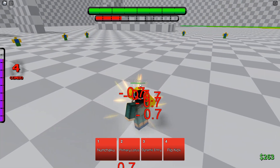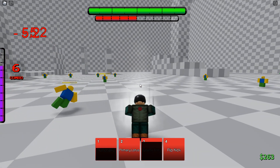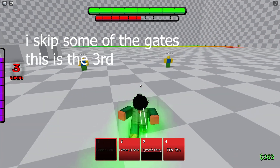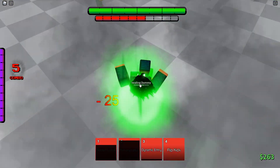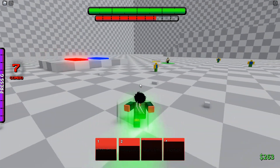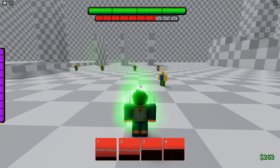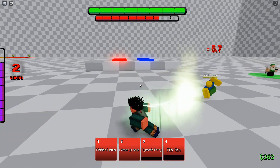Time to look at the third or sixth gate — I don't know how they're opening the gates. Now he does 5-something and his moveset has changed. He has Hidden Lotus and Primary Lotus. His flip kick is still the same, his dynamic entry is still the same, but now he has Hidden Lotus and Primary Lotus. I'm pretty sure Primary Lotus is a different move, and this model actually looks really dope.